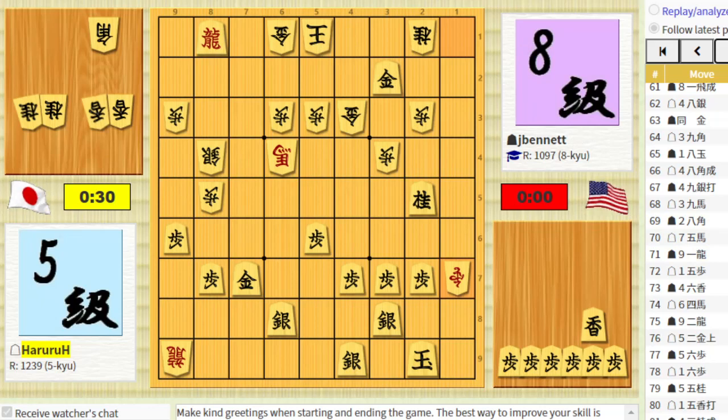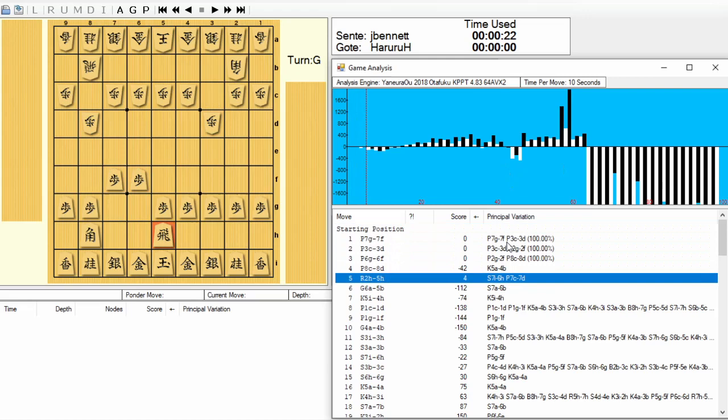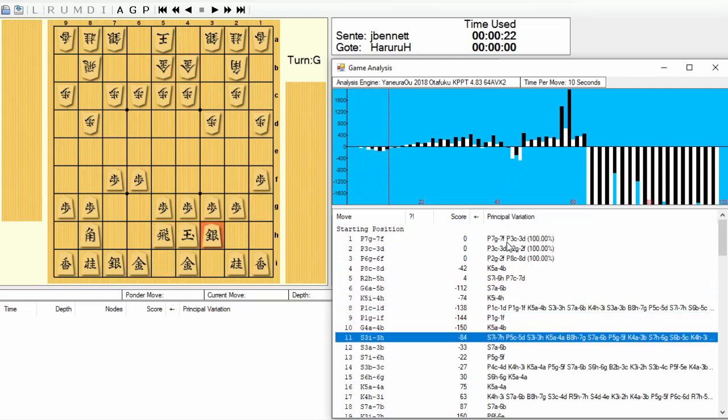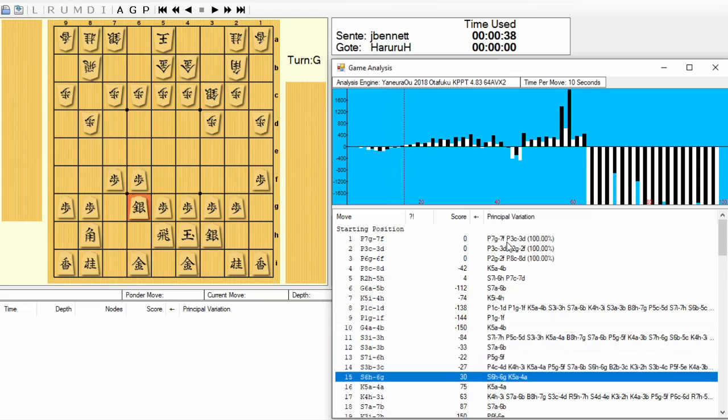We can check this out with Elmo and see what Elmo has to say. So here's the graph that Elmo made looking at our game. I was Sente in this game — the bars above the line are in my favor and the bars below the line are in my opponent's favor. It seems like I did okay in the first half, then I made a mistake, and I lost fairly quickly. I was low on time in this section, so I missed a couple of chances to come back. Let's step through the game — there are a couple of interesting points here.